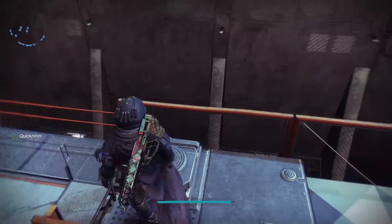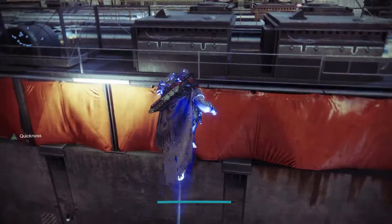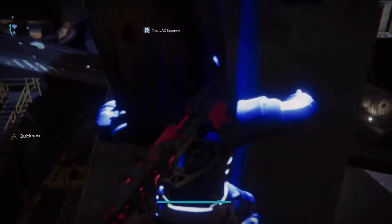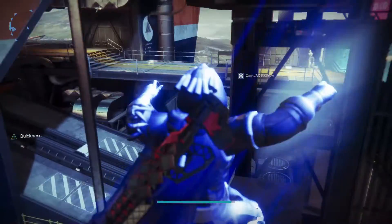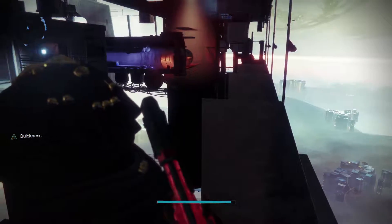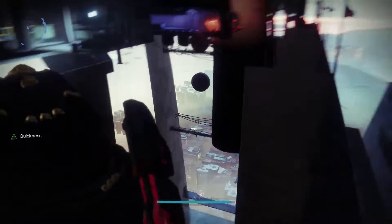You want to get up onto these AC units up there. Jump up right here — yes, that is supposed to happen. You'll end up in this area where the fans will be blowing you up and down. You want to maneuver over each of those walls. If you look, you can actually see the path that leads to the room.